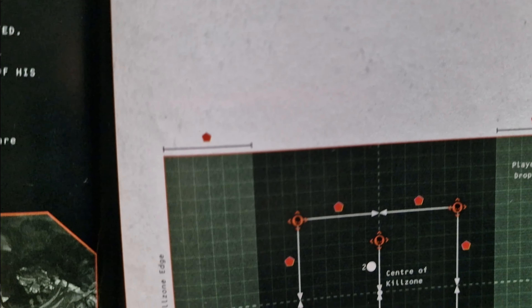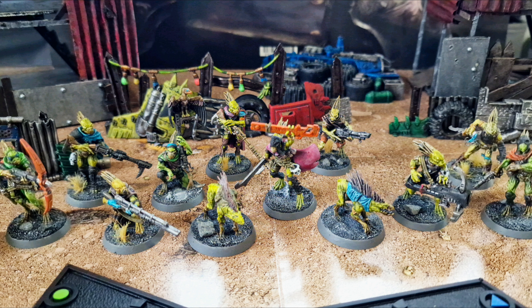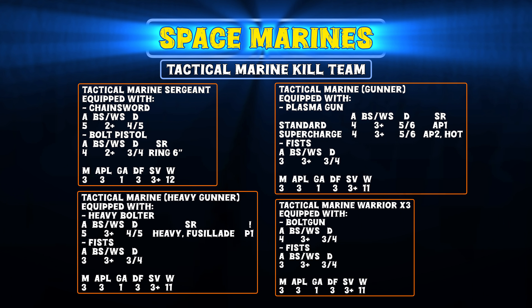My son went with the Space Marine Tactical Kill Team and I've gone for the Kroot Far Stalker Kinband - really love these models. The Space Marine Tactical Kill Team includes a Tactical Marine Sergeant equipped with a chainsword and bolt pistol, three Space Marine Warriors with bolt guns and fists, a Tactical Marine Gunner with a plasma gun, and a Tactical Marine Heavy Gunner with a heavy bolter. Ezra's most looking forward to the heavy bolter.